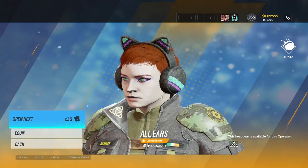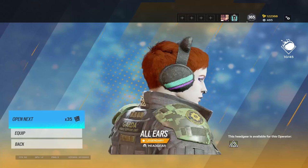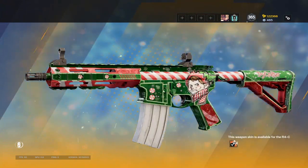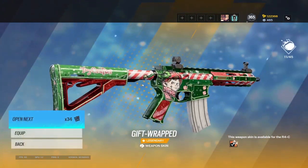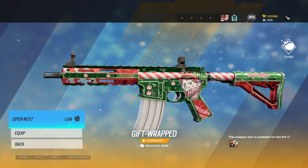Thorn All Ears headgear — I don't even know what to say to that, that's interesting. Green eyes, you know, it is what it is. Got the gun skin to go with the Christmas Ash we got last Christmas, I think.